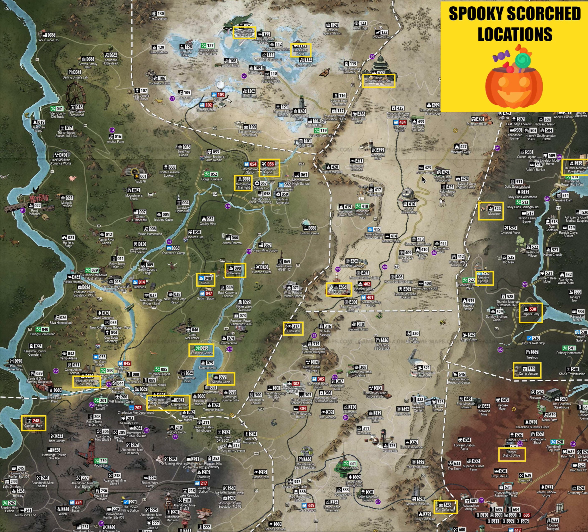The second part of the challenge is to hunt down Scorch. There's a challenge to kill five Spooky Scorch, and then you'll get legendaries and some spooky bags with loot, rewards, and plans. So do that and have fun.